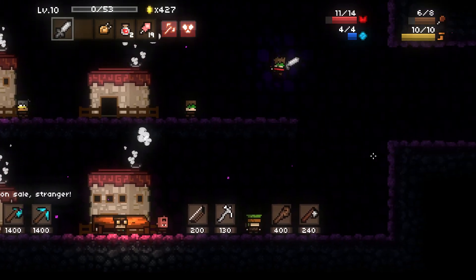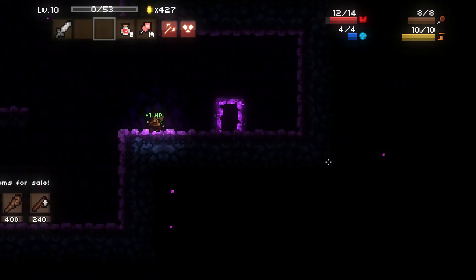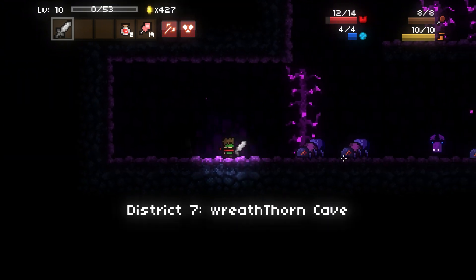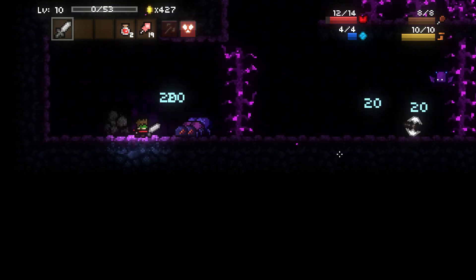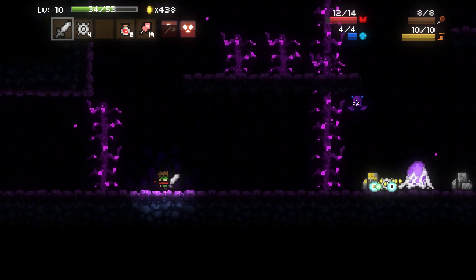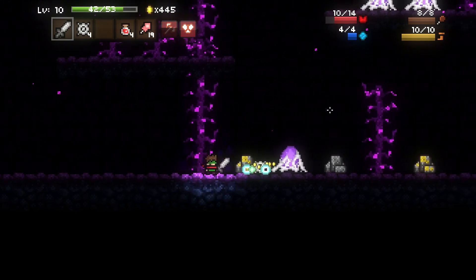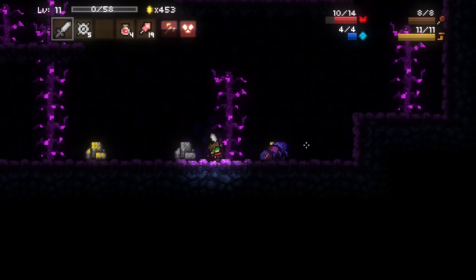We can eat our chicken now and get a little bit of healing. It's kind of fun that the cave enemies are so good at dodging the throwing axe. We got a good hit there — that was bad, but it happens.